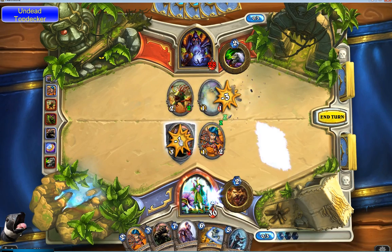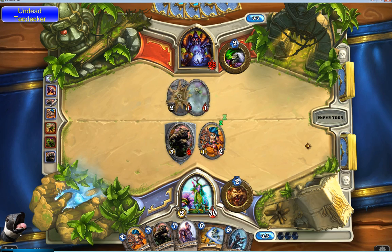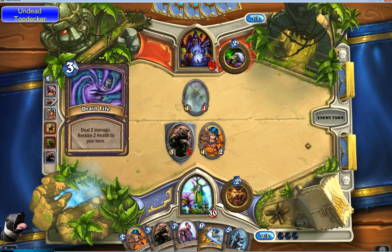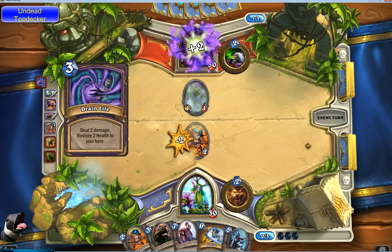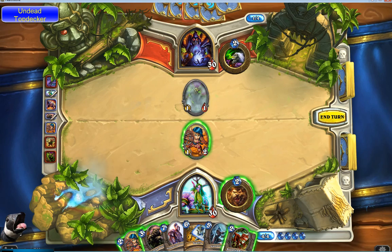If you get into the beta and decide to spend money on card packs or arena passes, bear in mind there is going to be a wipe of everything before the full game comes out. But Blizzard has stated that you will get an equivalent amount of gold refunded to your account for however much money you spent. So if you buy card packs, you're going to get the gold cost for those card packs back. If you buy arena passes, you're going to get the equivalent back for that as well, and you'll be able to spend that gold however you want when the full game comes out.